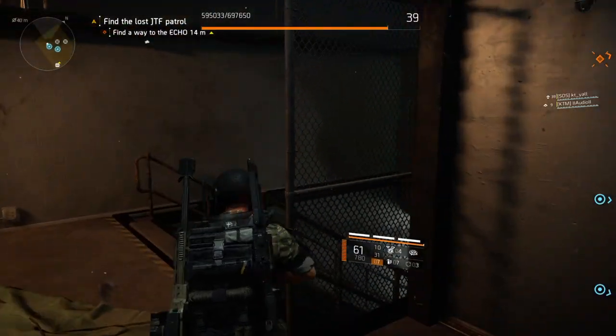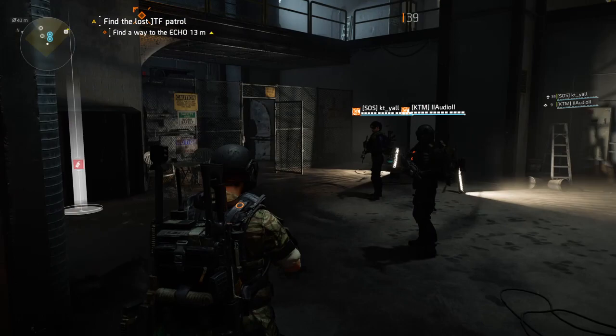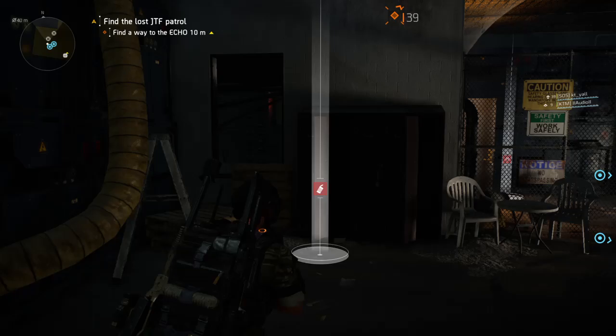Hey, it's your gaming here today. This is the mission where you find the lost JTF control. Once you climb that ladder and start coming up these stairs, there will be a little cage area right here with a door and a padlock on it. If you shoot the padlock and come in here, you'll see this box and a closed door.